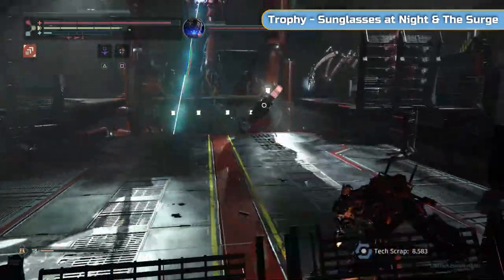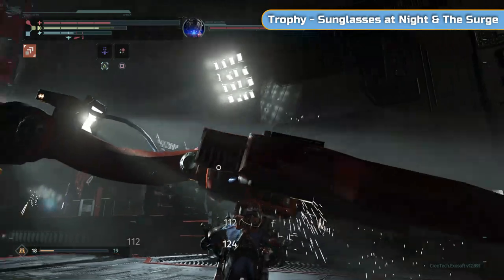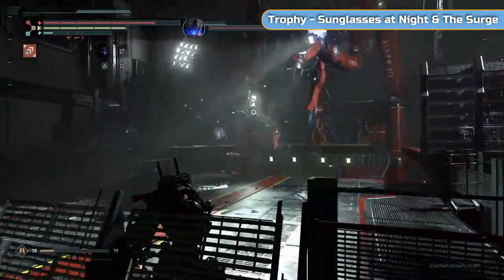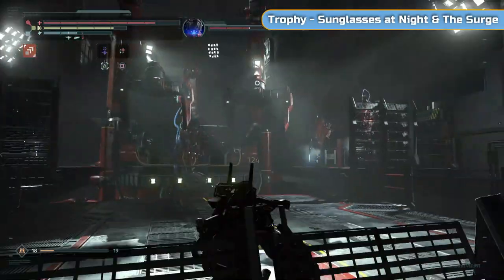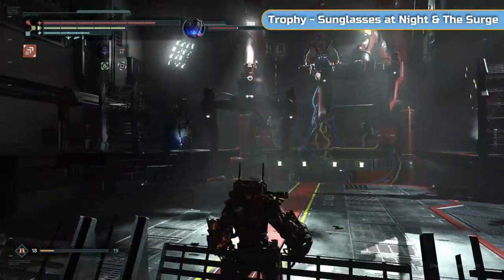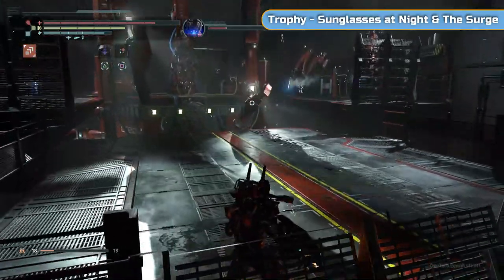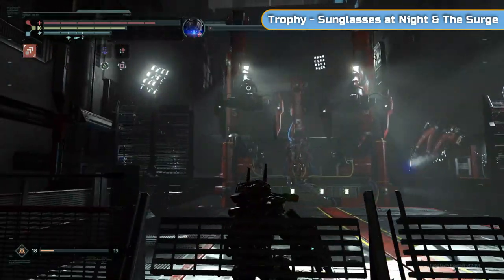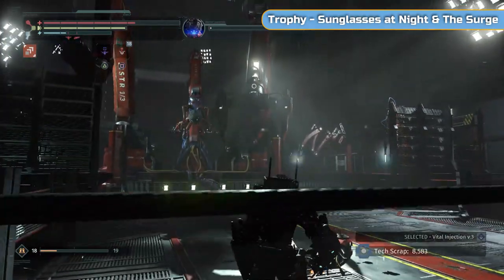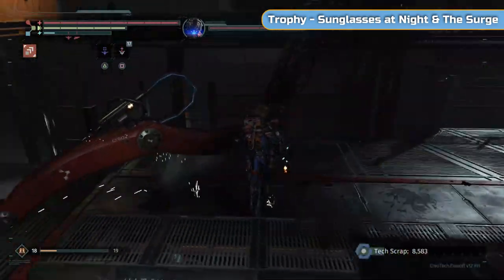Don't drop off the platforms — wait for them to come into place. It's the same as last time for stage one. One-two-three back away, wait for the claws to come through. In the middle part we're going to break the arms off — they're horrible to fight and can really mess you up if you get stuck in a corner, which is what killed me. Tackle one side at a time.